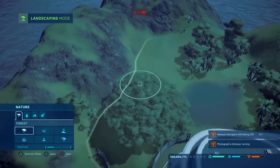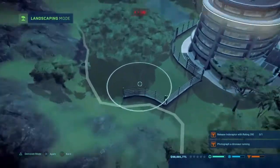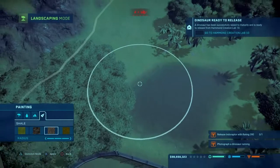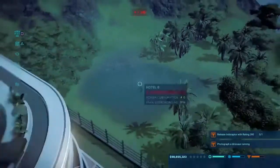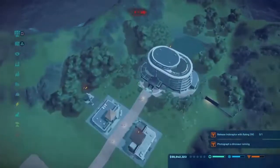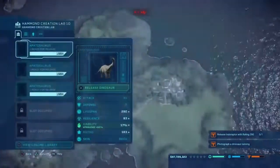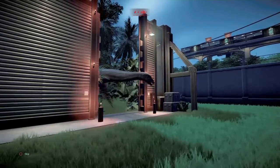That should be good. This tree counts for a lot of foliage, but just in case. Right there. Then we can put shale right around here. And there you go. Do we have a paleo botany facility? We do not, but I don't think we need them on this island. Alright, so feeders — we only need one. And we've got the apatosaurus, our first dinosaur on Isla Pena.